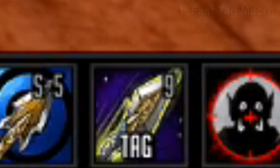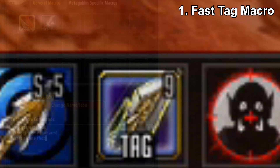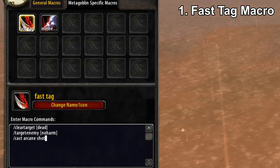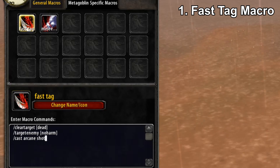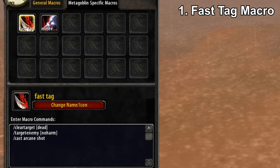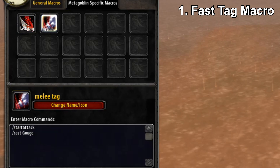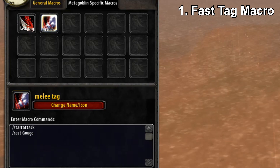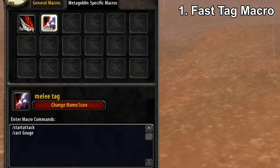For number one, my tip is to make a fast tagging macro. A fast tagging macro will look something like this: slash clear target dead, slash target enemy no harm, then slash cast arcane shot, moonfire, or anything you want. Another version is slash start attack and then slash start gouge.